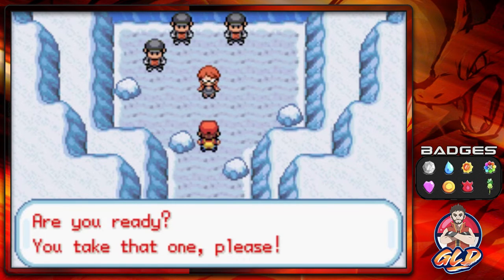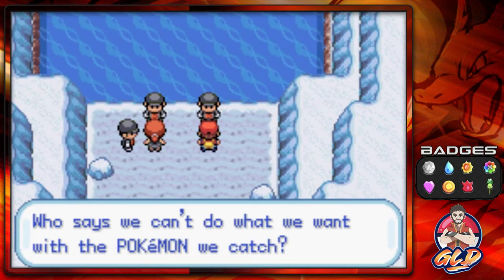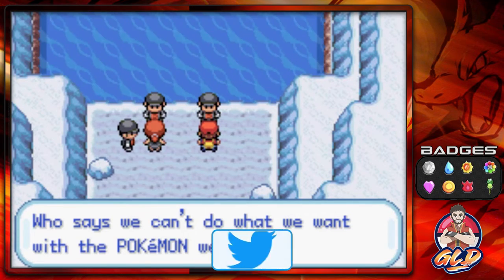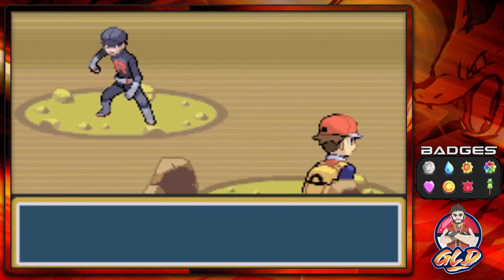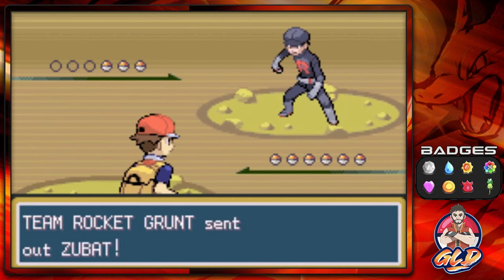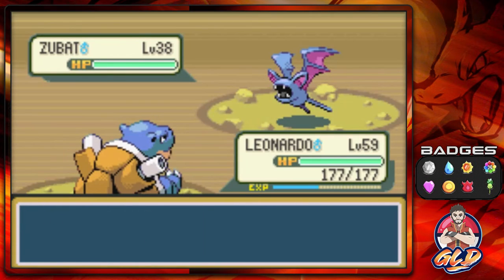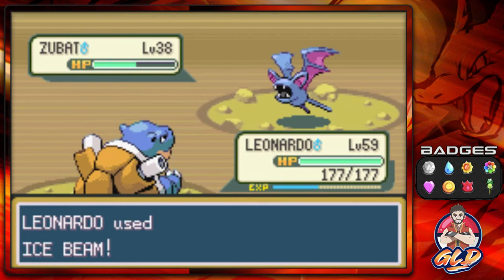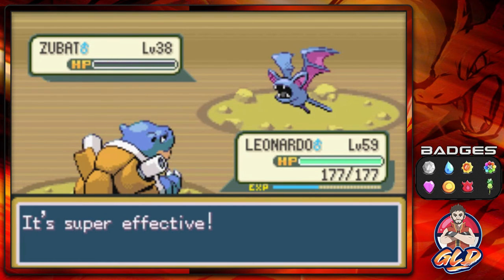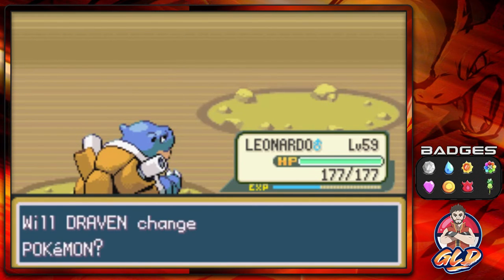Team Rocket says, 'Who says we can't do what we want with the Pokemon we catch?' In the Pokemon world, things are a little weird. So here we go, taking on another Team Rocket grunt. What we're going to do right here is just Ice Beam away. I'm looking at Lorelei like, 'That's right, beat you with these Pokemon right here.' And just like that, Zubat is defeated. Wow, he's coming out with Zubats — Team Rocket, seriously.